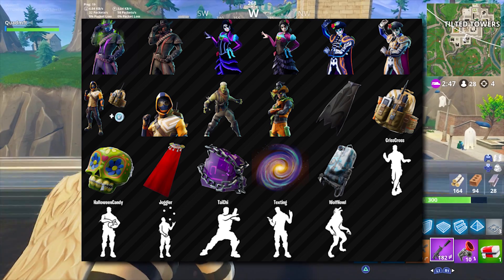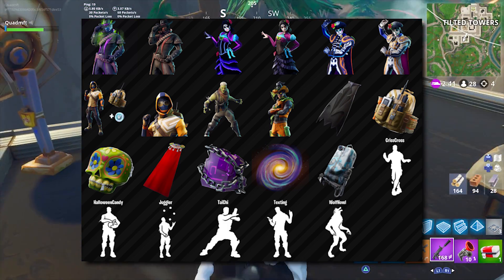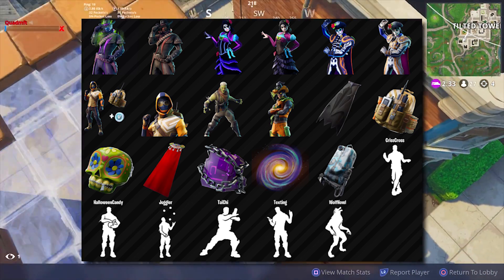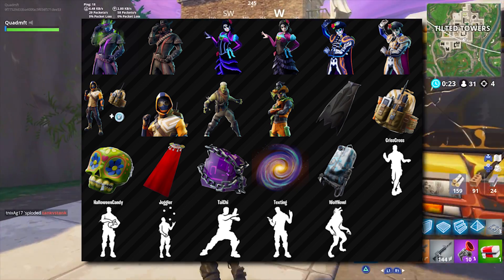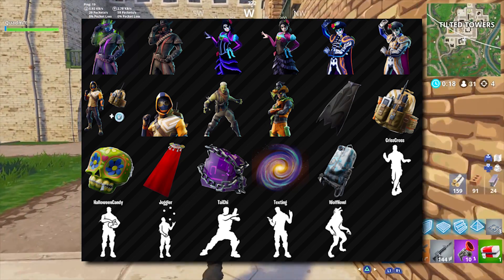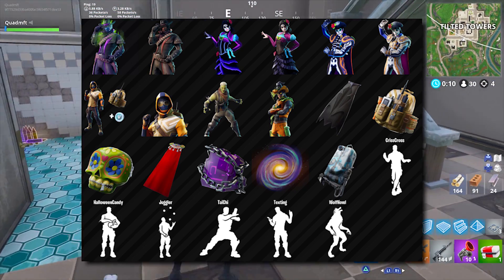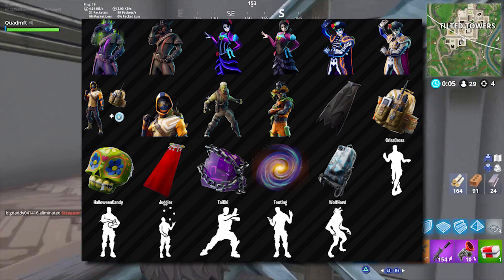We got the emotes: Crisscross looks so cool, we're going to buy that one. Halloween Candy is coming out with the Halloween update, which I already downloaded — comment below if the servers still haven't gone live. We also got Juggler, which is awesome, Tai Chi, which is really cool, Texting, which is awesome, and Wolf Howl. I'm wondering if you have to be wearing the Dire skin to do the Wolf Howl emote — if so, that's going to be really rare and crazy cool.